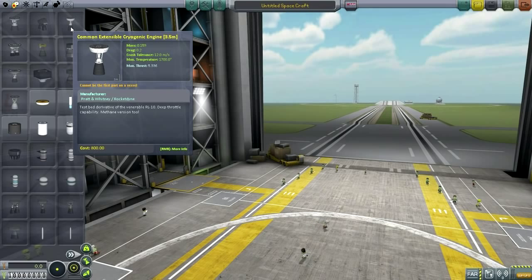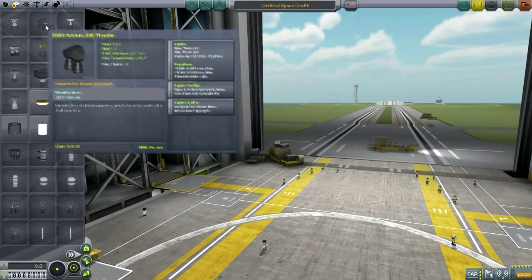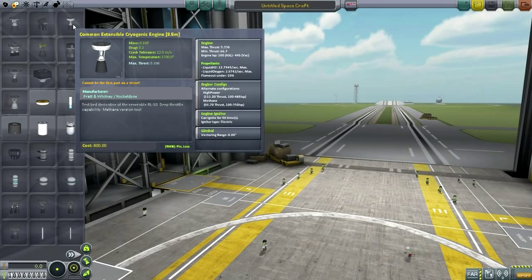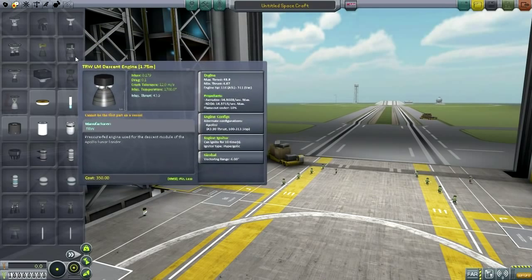There are other quirks. For instance, this common extensible cryogenic engine has the thrust reversed — max thrust 5.336, min thrust 66.7. I'll fix that some other time, but I wanted to point it out so everybody else remembers to fix that. You'll want to fix that because that happens to be a very important engine — a throttleable version of the RL10, very very handy. And especially the methane version too. Do fix that if possible.